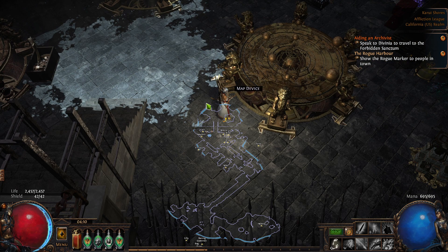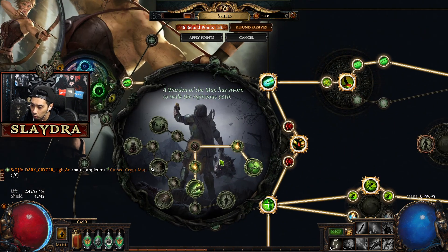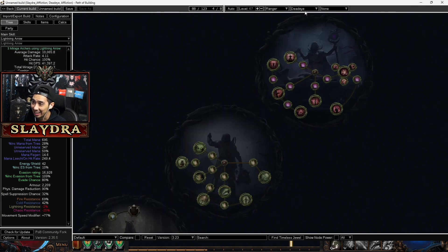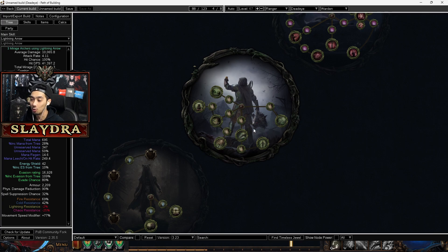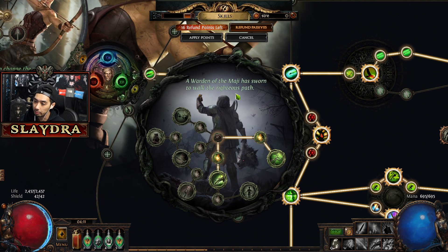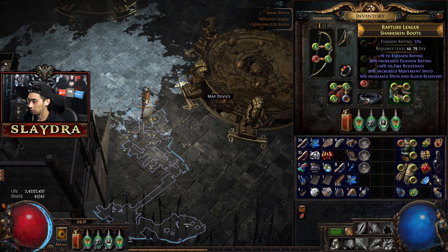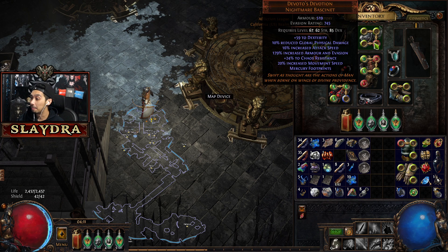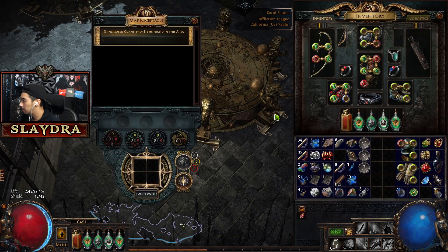If you want an easy way to fix your resistances this league, what you can do is spec into the Warden ascendancy. There's one called oath of the magi, and it'll give you a massive amount of bonuses depending on if you have items that don't have any gems socketed in them. It's an easy way to get a bunch of free defenses and free extra stats. I have a bunch of movement speed because I don't have any gems socketed — this gives me 52 resistances with no socketed gems. It's a great way to get an insane amount of free stats.